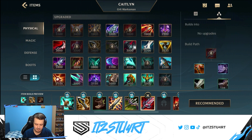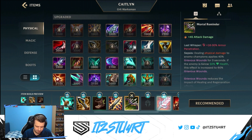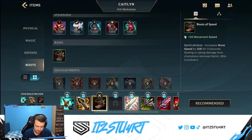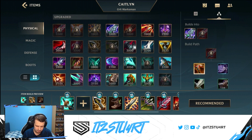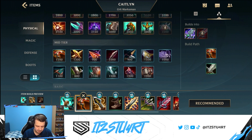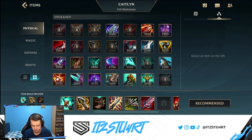What you can do - and what a lot of AD carries have been doing recently - is building Vamp Scepter early on. You can build this maybe after your first item, maybe after your second item. So you can go Stormraiser, then build your Vamp Scepter, and you'll get that extra physical vamp healing in the early game, which kind of makes the adaptation of going Brutal instead of Hunter Vampirism work out fine.